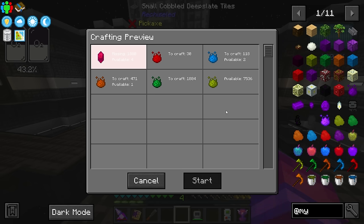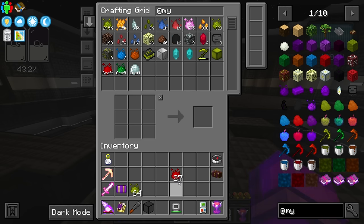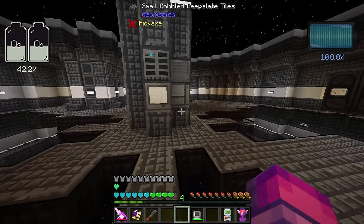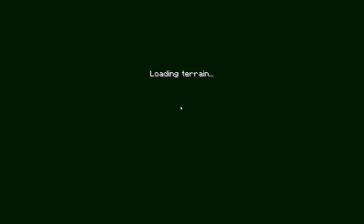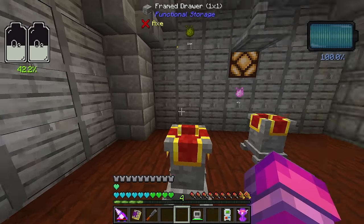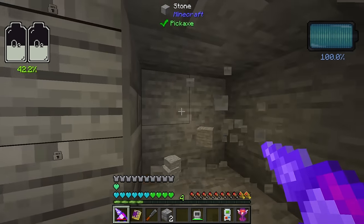Let's try to make 30 Supremium — it says we are missing the infusion crystals. This is what I was worried about; this is a problem Refined Storage has that Applied Energistics beats it on. I have tested AE2 and it does work for Mystical Agriculture crafting. So we're going to have to use a different method: basically compress everything up to Supremium using RF Tools crafters, and then use Refined Storage to decompress. We'll set that up on the back wall.